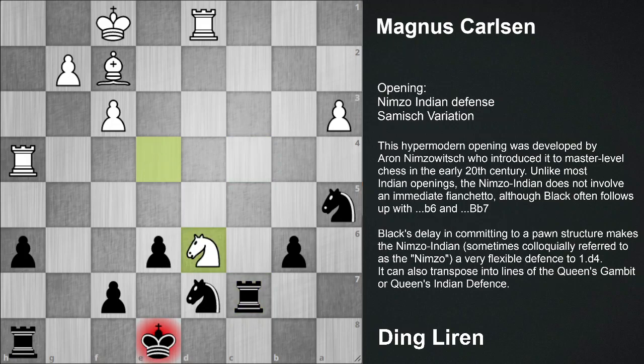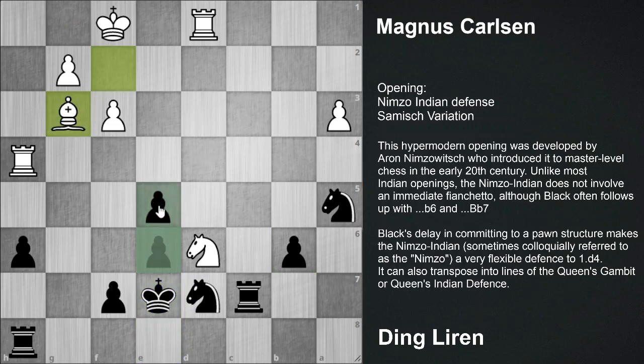King f8 was played. It was better to go for King e7 here. After that Bishop g3 was going to be played, and e5.